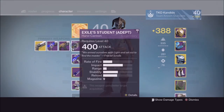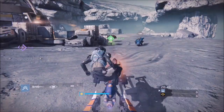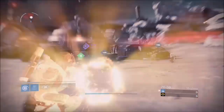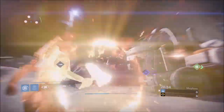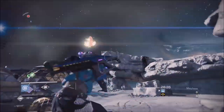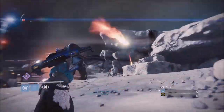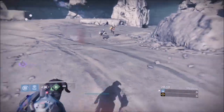Hit your super button at the same time as summoning your sparrow — it's a weird timing. What you have to do is be loading to get on your sparrow first, then hit your super. Once you do, on the bottom left of your screen you're going to see an unlimited super sign, whether it be a hammer or a blade. Then switch your primary weapon and switch back to the primary you had. Get off and you can start chucking hammers, chucking blades, or whatever you want to do with your supers.